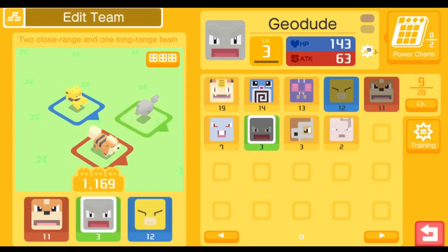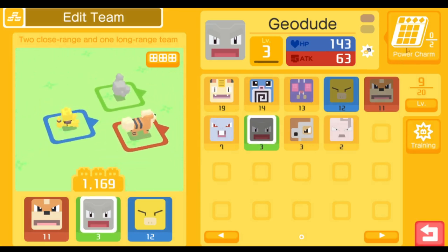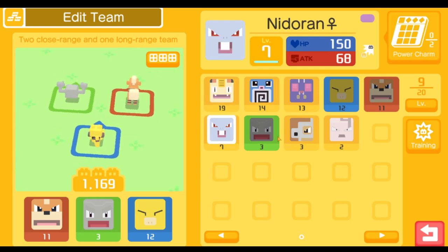If you're wondering how to evolve Geodude: Geodude evolves at level 16 into Graveler, and then evolves again at level 36 into Golem. That's how a lot of three-stage evolutions in this game work.